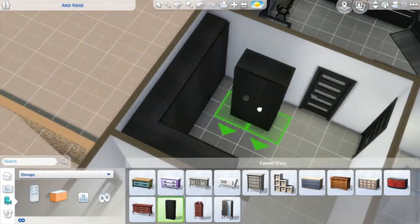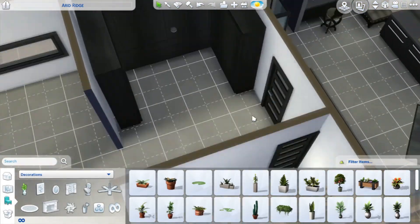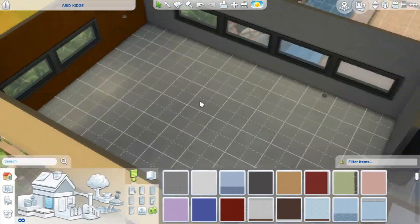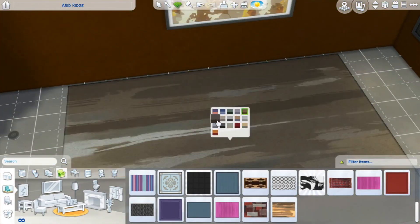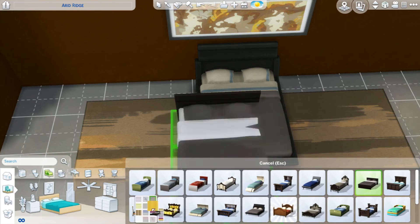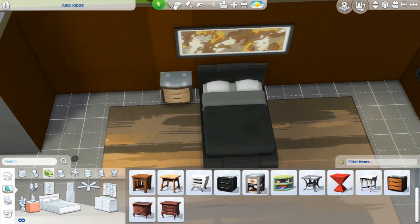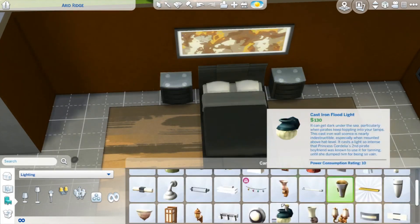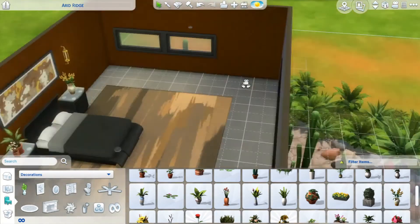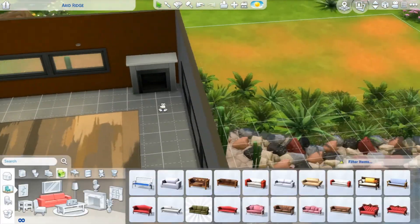The master bedroom ended up being so big that I had no idea what to put in it at first. As you'll see, it's the kind of master bedroom where you actually walk into the wardrobe, and after the wardrobe is when you get to the bedroom. What I completely love about this house is being able to use the giant rugs — the color palettes and options are amazing. Ironically, this house has the most color I've ever put in a build, since I typically go black and white. There are lots of purples, blues, browns, and oranges — I really had a lot of fun.